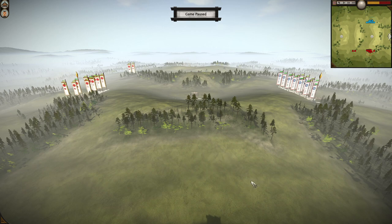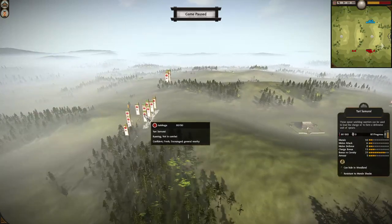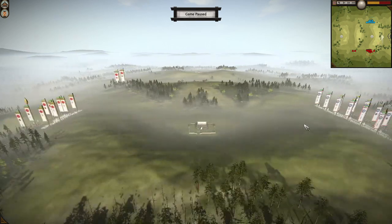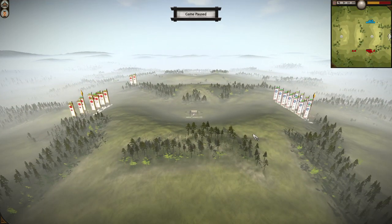For this match and the opening battle, I'll introduce the players and go over the map and the armies that each player brought. Representing the powerful Ashikaga clan we have Samurai Extra 3064, and representing the Kikawa clan we have Anito. For the map that was selected, we have Ubayu Onsen.